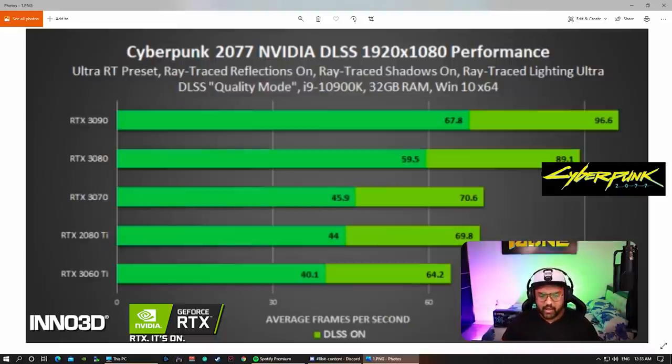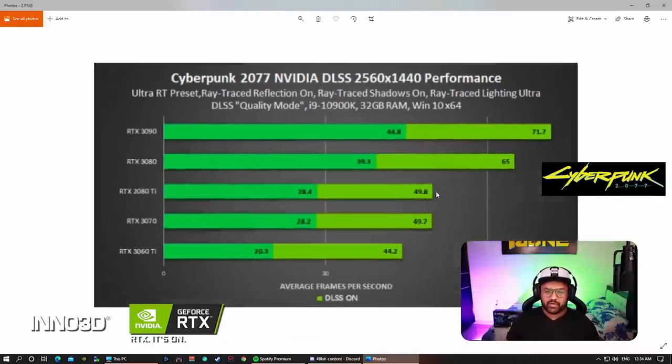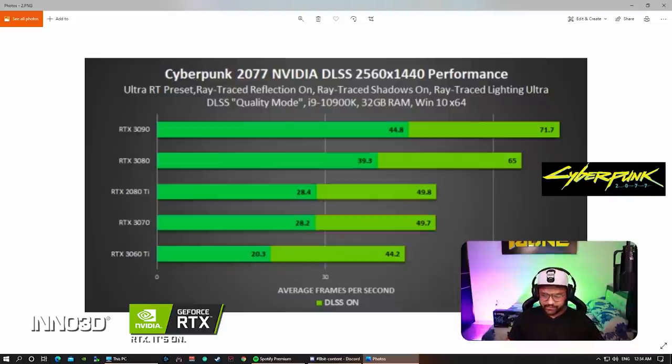With ray tracing on, I was getting around 50 to 60 FPS. Without ray tracing, around 37 to 45 FPS. With DLSS on it goes up to 70. At 2K resolution: the 3090 gets around 70 FPS with DLSS on; the 3080 around 65; the 2080 Ti around 49 to 50; and the 3060 Ti around 44. Without DLSS those numbers drop to around 39, 28, and 20 respectively.